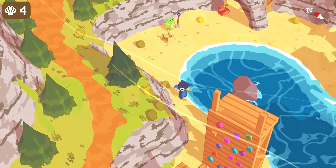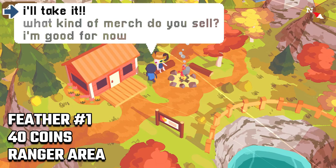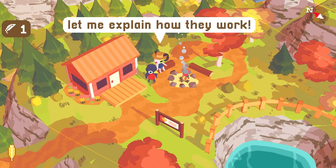At various points we are going to come back to this area to talk to the kid building sandcastles here. With 40 coins we can buy the first feather from the ranger shop in the southern section of the map, so talk to him and you can buy it.